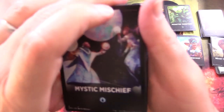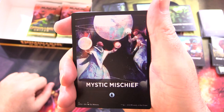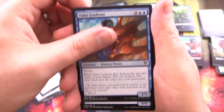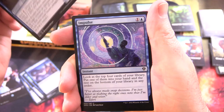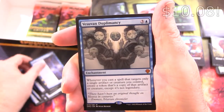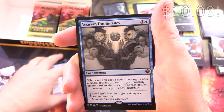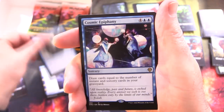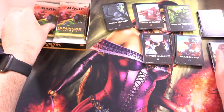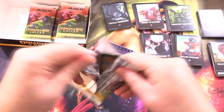Six unique themes so far. Mystic Mischief — this is another different one. We've got Coral Colony, Soaring Drake, Academy Wall, Talos Lookout, Talarian Terror, Frostfist Strider, Impulse, Impede Momentum, Urtize Scorn, Founding the Third Path — that's actually a decent one — and a Mythic, Vesuven Duplomancy. Also Cosmic Epiphany, and a Showcase card in the basics. I think these are a little bit better than the Theme Boosters so far. We've already got a couple of Mythics.